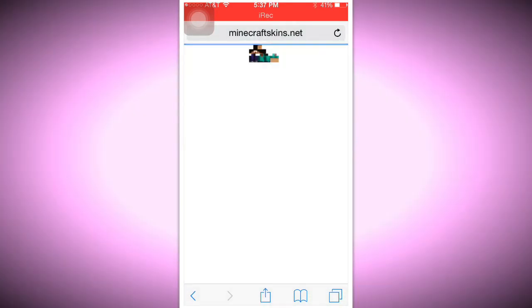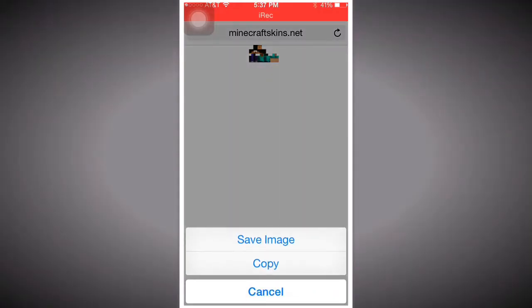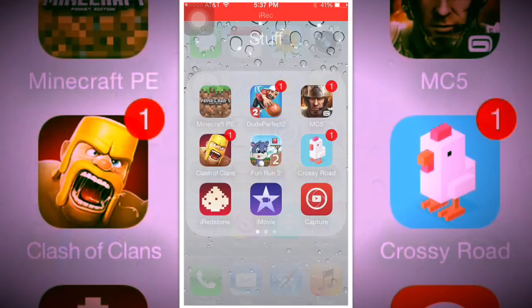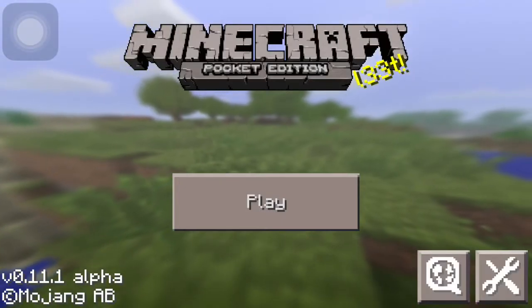Zoom in and tap Download — it'll take you to another page showing just the image. What you're going to do is press and hold on that picture, and it should pop up asking if you want to save the image or copy it. Tap 'Save Image,' then head over to Minecraft.